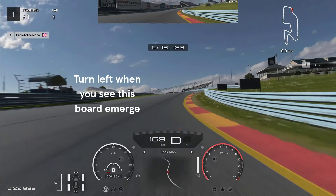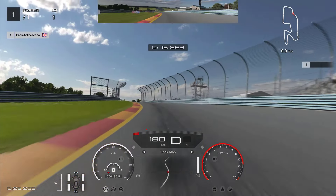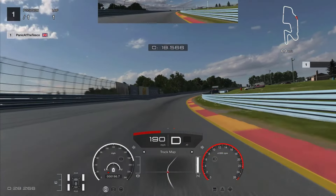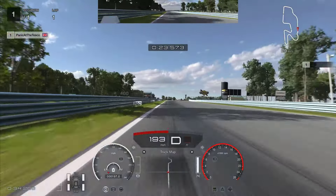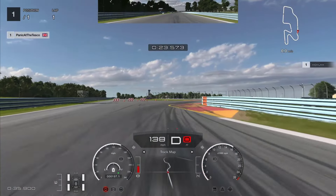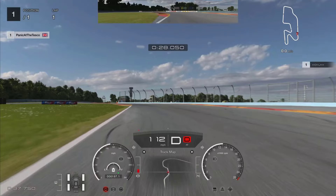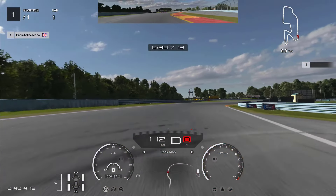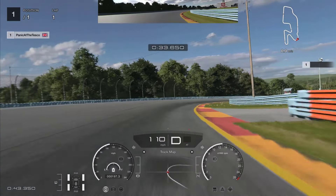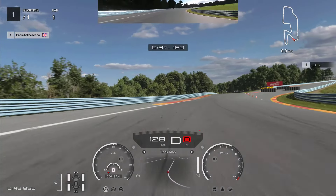If you turn in nice and early you should be able to make both with full throttle. Coming up to the bus stop, brake at the 400m board again. Try and get two wheels over the rumble strip on the right and then two wheels on the rumble strip on the left. Then let the car flow through the corners — don't use the brakes or the accelerator. Apply gentle throttle and keep the car to the inside. Don't accelerate until you see the Marshall's post on the right. Then let the car run all the way to the outside using the full width of the rumble strip.